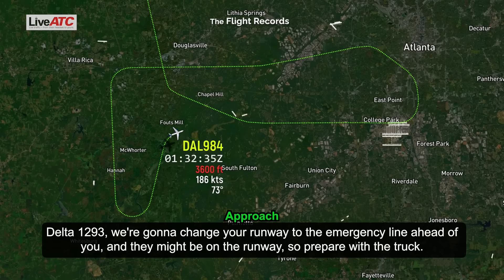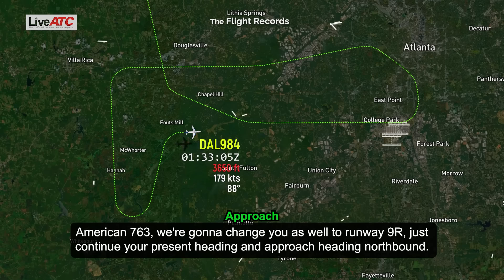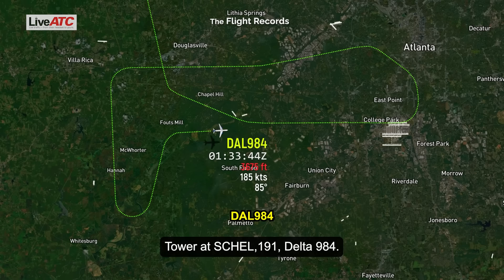Delta 1293, we're going to change your runway — there's an emergency landing ahead of you and they might be on the runway for a while with the truck and stuff. We're going to change you to 9 right. American 763, we're going to change you as well to runway 9 right. Expect to continue your present heading — I'm going to push you to the north tower. Delta 984, contact tower at 119.1.